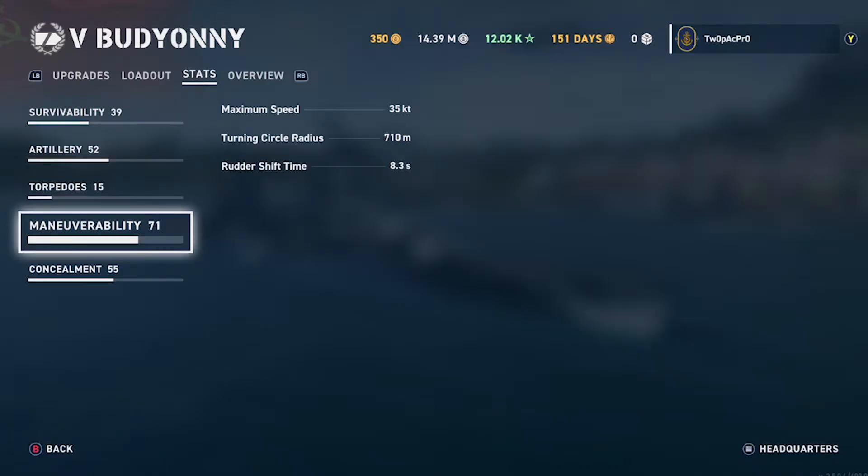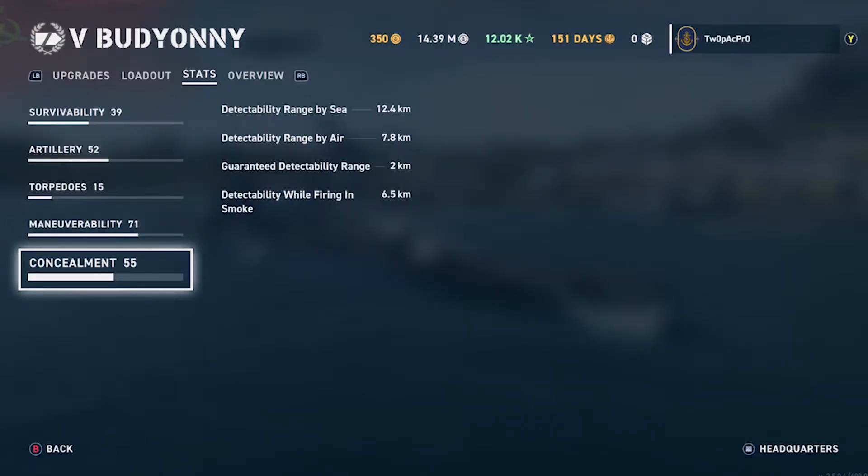Speed: she's a fast little ship at 35 knots — not quite as fast as the Molotov, but up there. The turning circle is smaller than the Molotov but the rudder shift time is higher, which is strange. It's not as agile, so using the rudder shift perk is an option at 6.5.